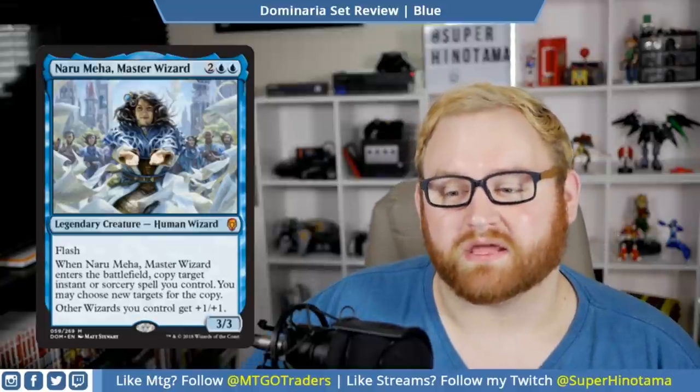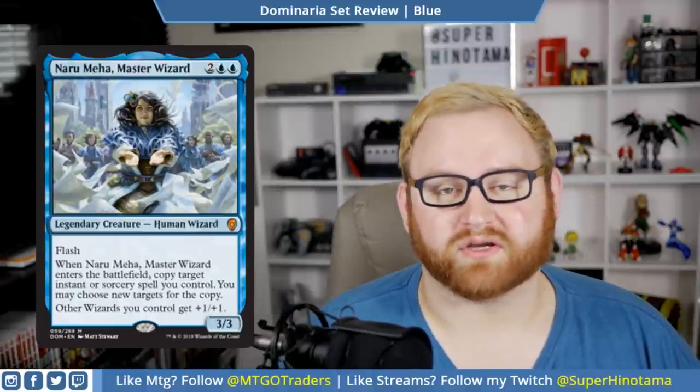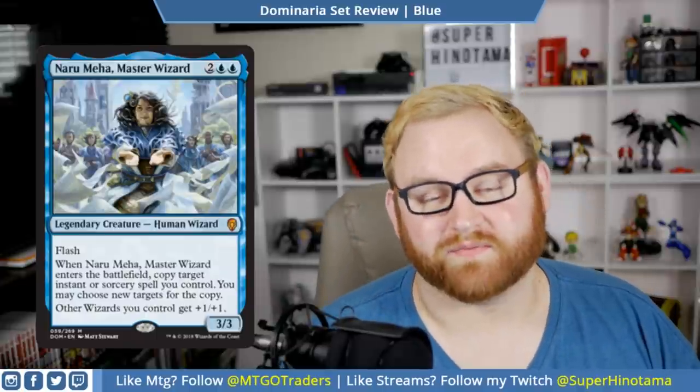Next up we have Naru Meha, Master Wizard. This is a four-mana legendary creature, human wizard — 3/3, mythic, with flash. When it enters the battlefield, copy target instant or sorcery spell you control; you may choose new targets for the copy. It also pumps other wizards you control with +1/+1. I really like this card — it's doing a lot of things. If you pull this in draft and sealed, it's a good reason to push into wizards. A four-mana 3/3 with a copy ability and flash that also pumps wizards — very good, and potentially great in a standard wizard tribal deck.